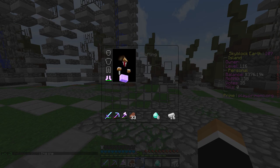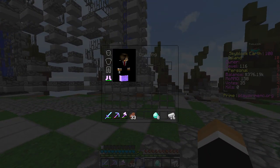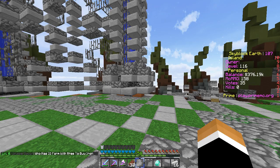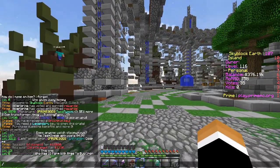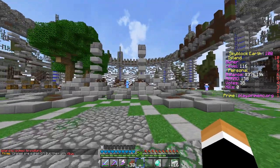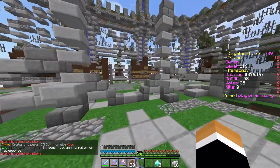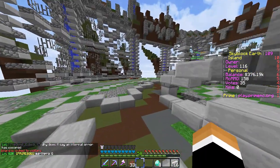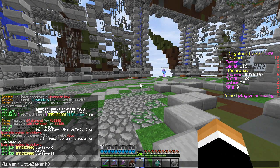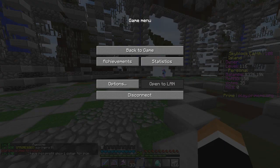Let's go check out the plots. It takes a while to load - okay there it is. So the first plot we need to go to is island warp Little Gamer HD. Let's go check it out... island is locked to visitors. It says it's a casino but it's not working. I spelled it right - Little Gamer - and it's just not working. Sorry man, I'm going to have to move on to the next island.